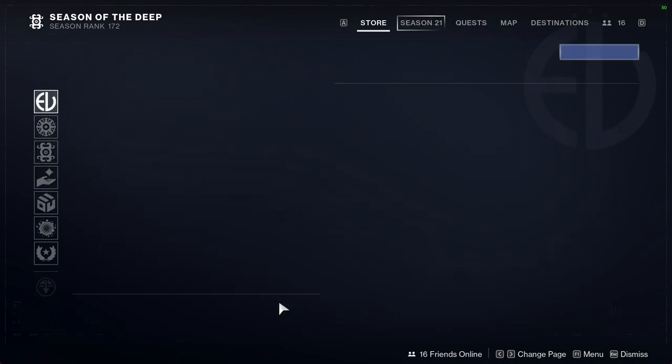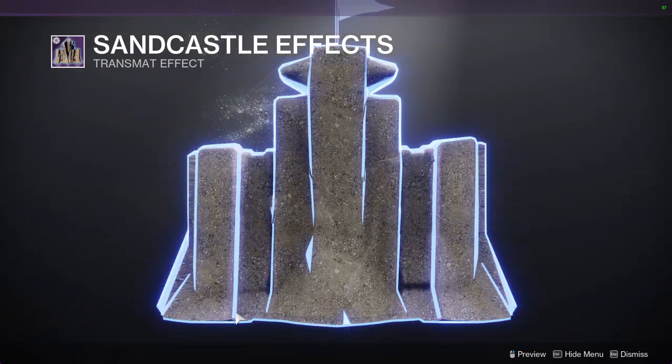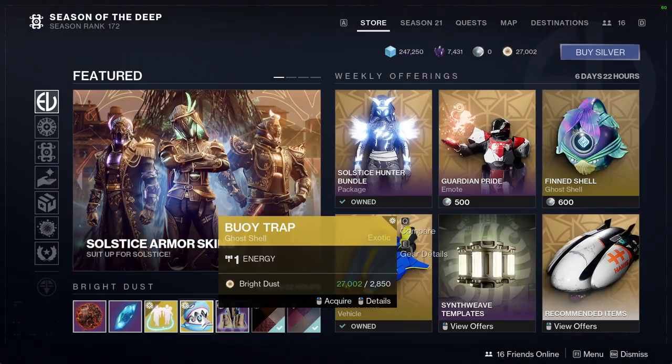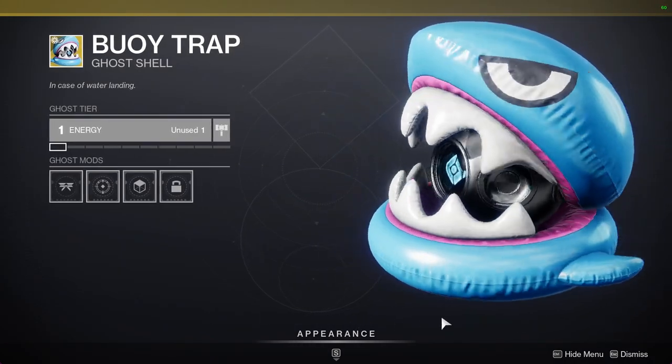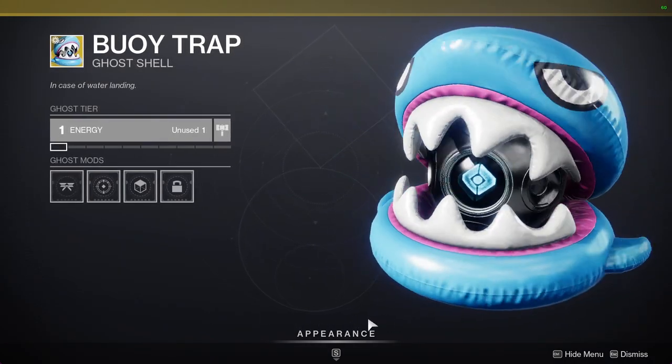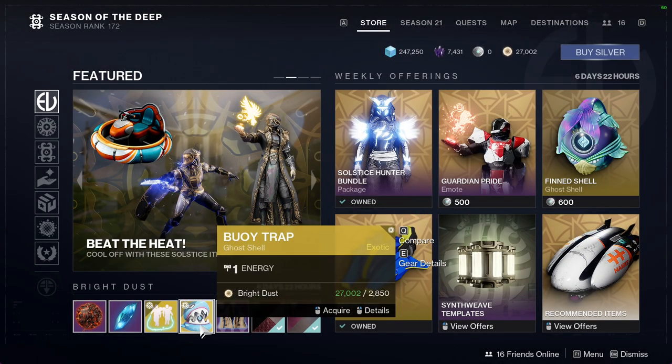We have other stuff that I don't care about — to be fair, most of you might care about it so let's just look at it. Sandcastle effects, transmit effects — I don't care. Buoy Trap, which I actually like this ghost, just not for almost 3,000 Bright Dust.